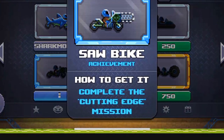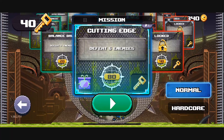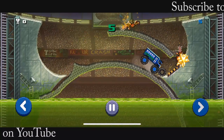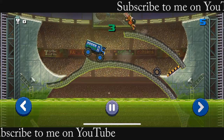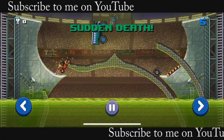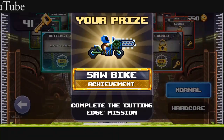To get the saw bike you need to complete the cutting edge mission, which is the eighth mission. You will need to defeat six enemies that have saw bikes. You will be given the monster school bus. I would suggest you keep your head above the saw bike's reach and stomp on them when you can. Once you complete the mission you will receive the saw bike.